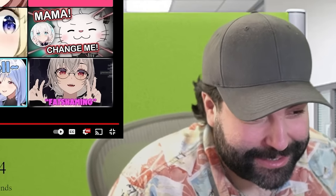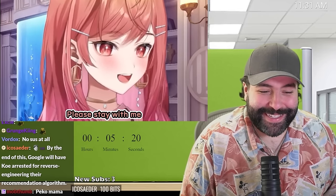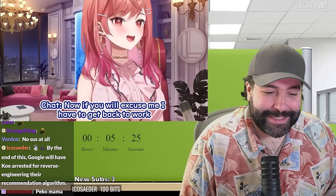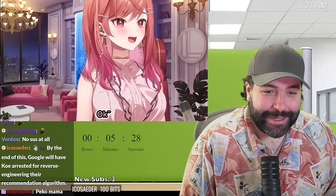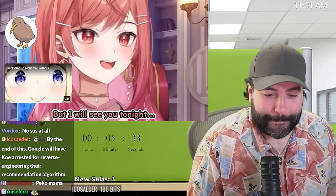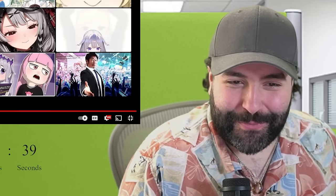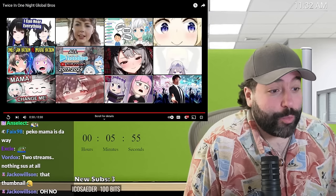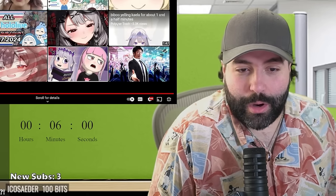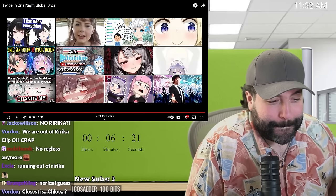What do we have? Pekora, Mama, Saru, Fubuki, Laplus - oh god, we're running out of Ririka clips. By the end of this, Google will have me arrested for reverse engineering their recommendation algorithm. It might not even work, to be honest. Stick to Ririka, stick to Ririka. We have run out of Ririka clips - maybe we should go to another clipper. We'll go to Fubuki. Let's go with this clip: 'Botan debuts cute new model and immediately has an identity crisis.'